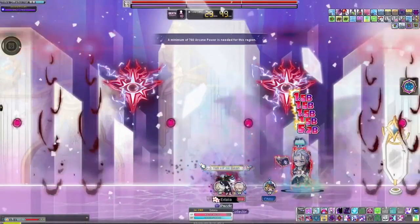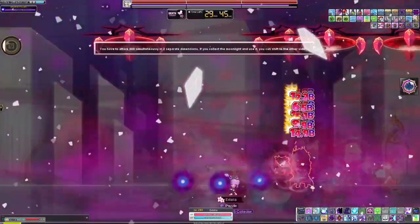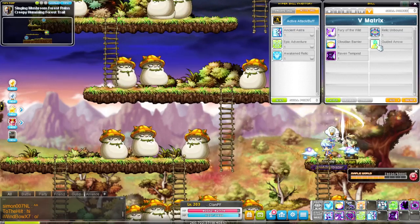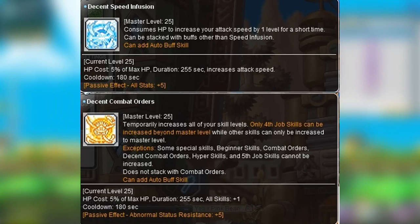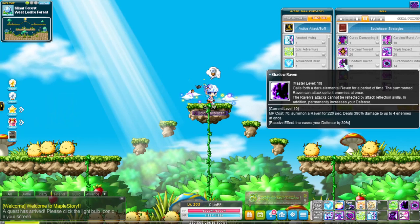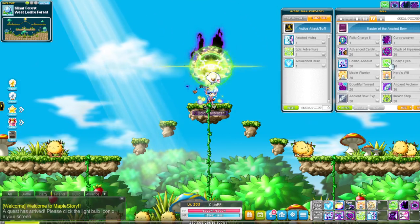Pathfinder is a great mobber with great survivability, mobility, and bossing. You have one toggle: Guided Arrow. The general buffs for Pathfinder are Decent Speed Infusion, which isn't used until later in the game, Decent Combat Orders, Shadow Raven Summon, Cursebound Endurance, Sharp Eyes, and Maple Warrior.